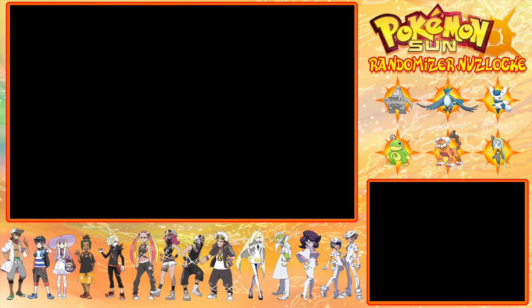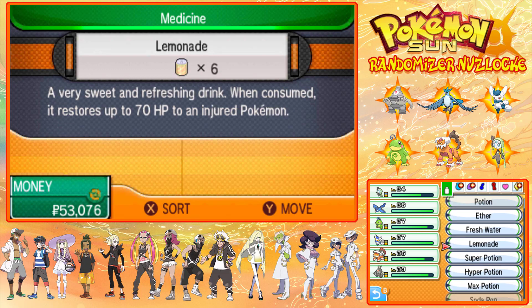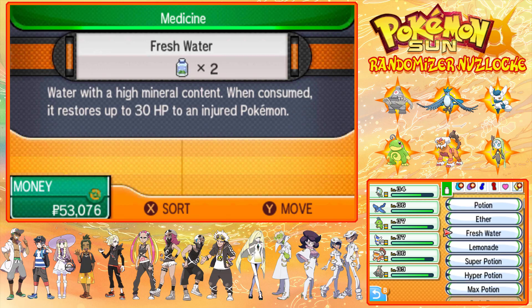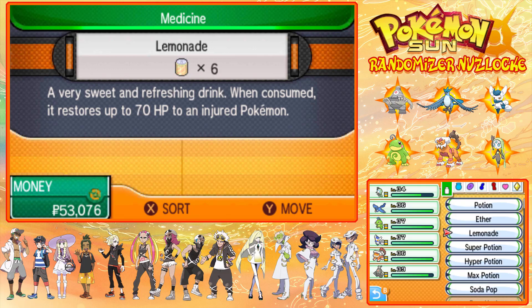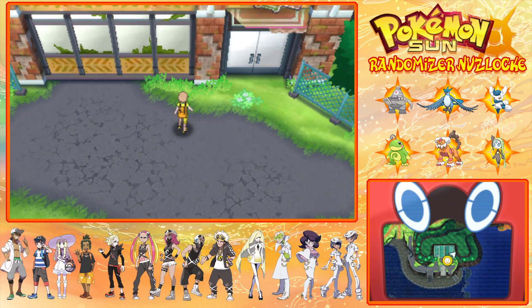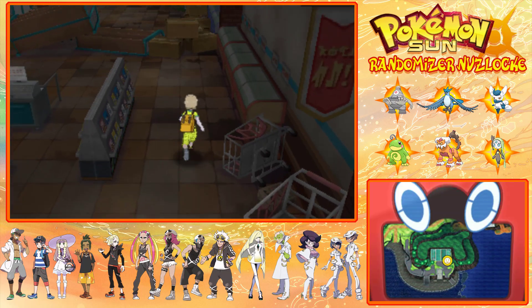I might just heal. Lemonade - do I have anything smaller? Normal potions? I don't think so. Freshwaters, I've got two of those. Let's use one there and one there. Excellent. And then we'll use a Lemonade on Meloetta. Lovely. I do need some more, but what we're going to do is get our encounter in the supermarket - we just finished with the trial, so now we can get our encounter in here.